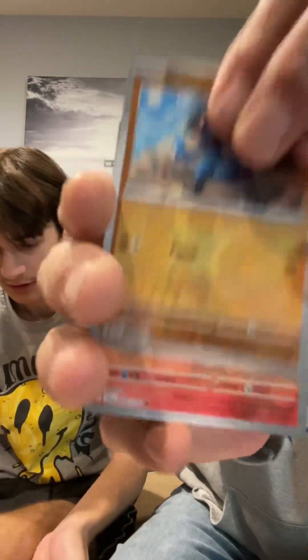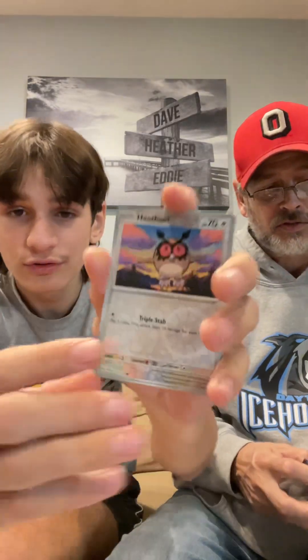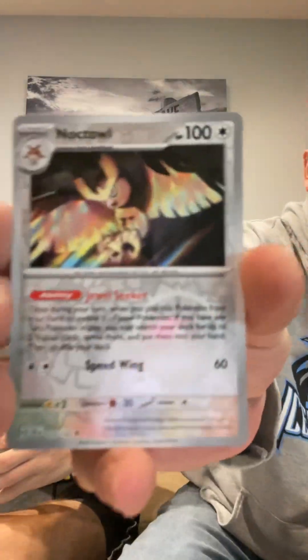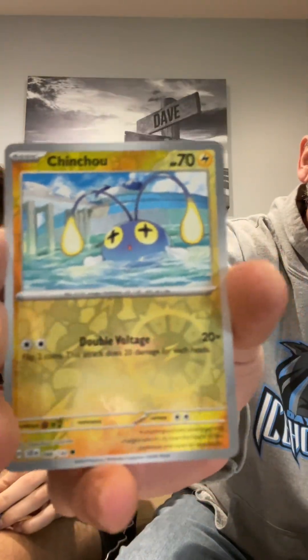Got the Riolu, Rapidash, and Dreadnaw. That's actually a pretty cool Rapidash card. Hoot-Hoot, a Crispin, and Zarora holo. We've already knocked our reverse run ever since we mentioned the ETB.